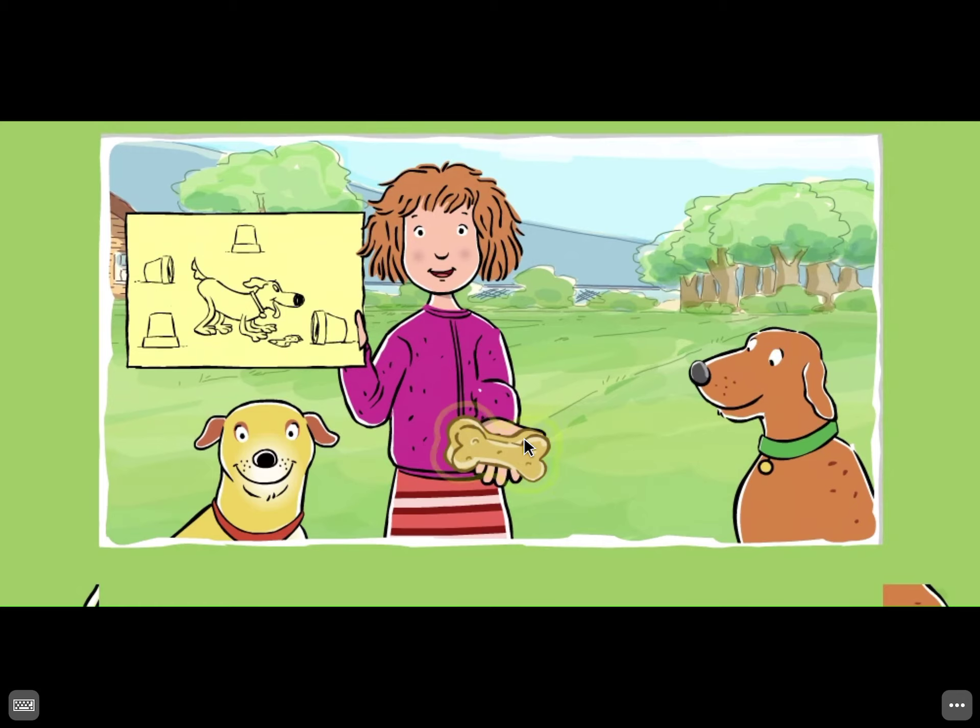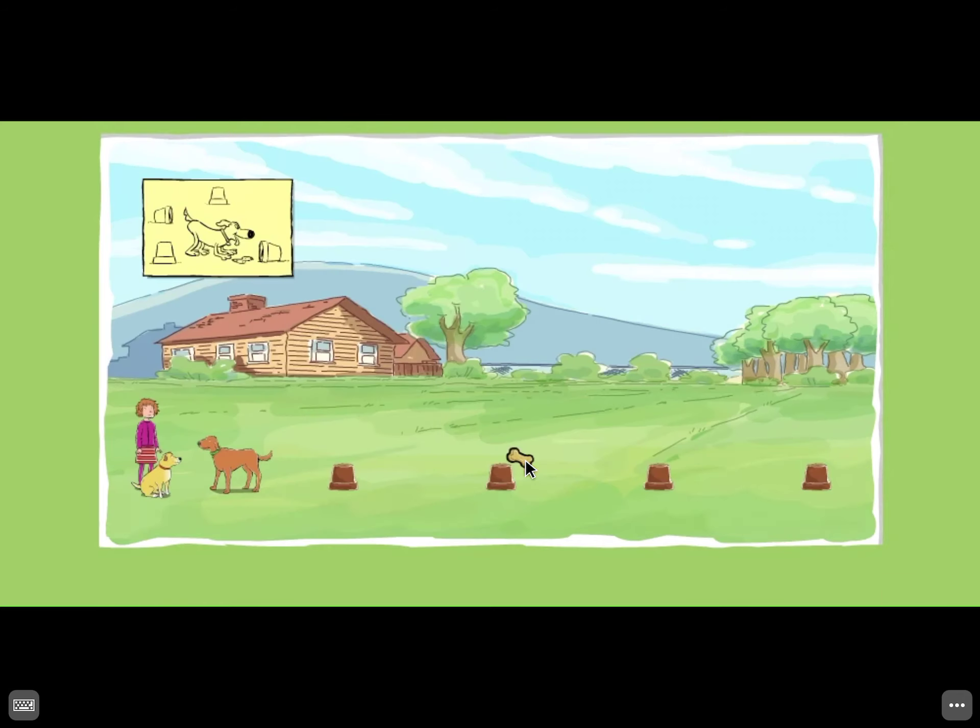Click this treat. You'll need it to train Skits. Okay, Skits, find the sock under one of the flower pots. Use the treat to lead Skits to each flower pot. Come on, Skits, use your nose to find that sock.